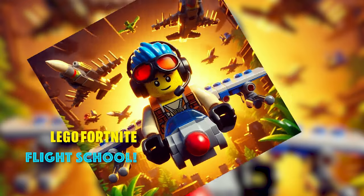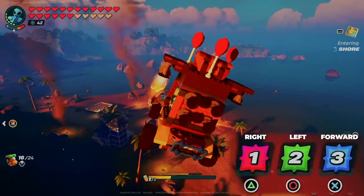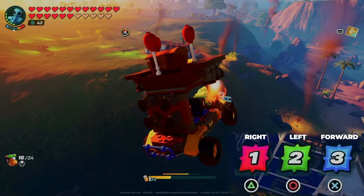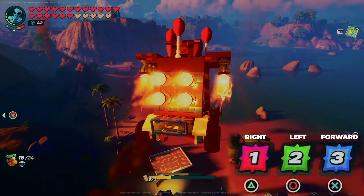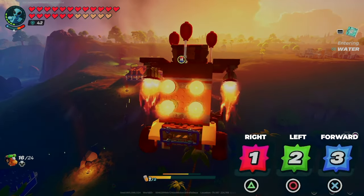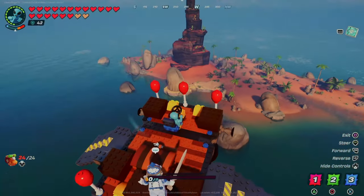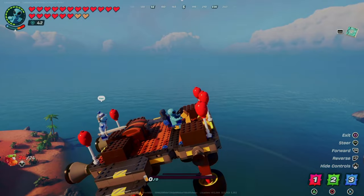Here's a quick LEGO Fortnite Flight School class to prepare you for your adventures. If you can drive a car, you can learn how to fly in LEGO Fortnite. We're limited to only three channels on the current versions of the driver's seat. In land vehicles you can go forward, left, and right and you're usually fine. In flying vehicles, you also want to go up. The trick to flying in LEGO Fortnite is to not fly too high — there is an invisible ceiling in the sky, and if you hit it, you can get stuck and glitch your vehicle.